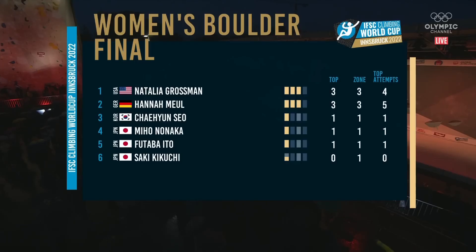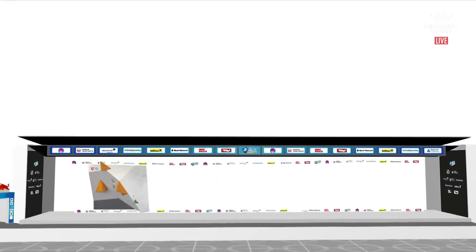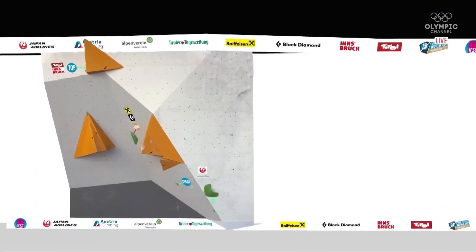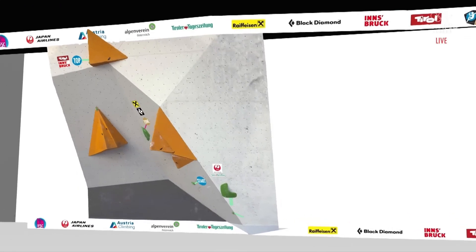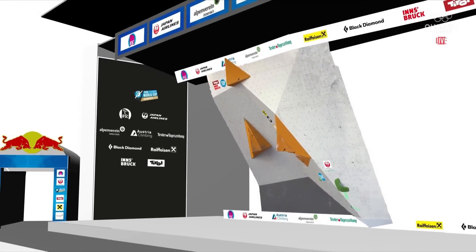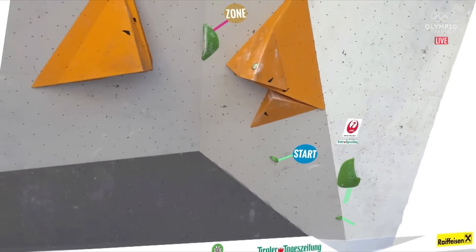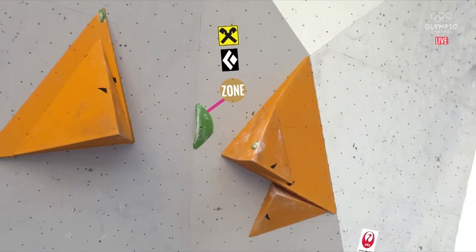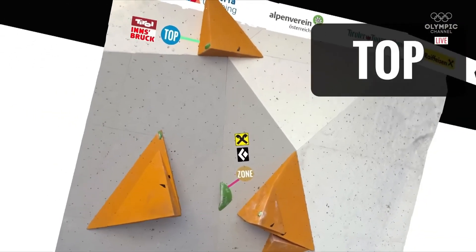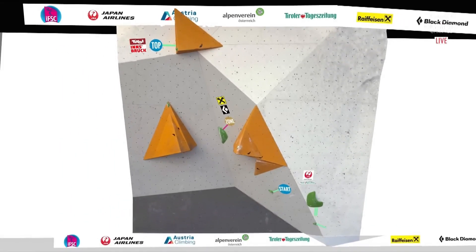So Natalia Grossman in the top spot, Hannah Moyle second keeping the pressure on, and Chen So with the bronze medal position. Let's have a look at this next boulder. It's a tricky one to read — this is the chimney move. The big thing standing out here is these two opposing yellow sections of volumes, and in order to get through that the athlete is going to have to push against both sides, creating a bridge while keeping their body weight into the corner. And then you can see the top is not close — so it's going to be a little bit of a scary one to get up there.